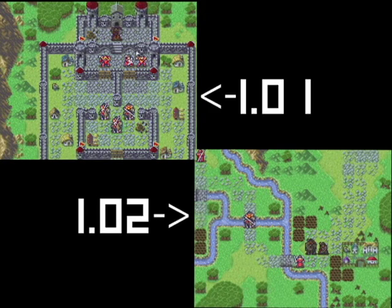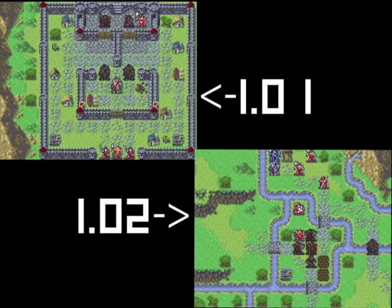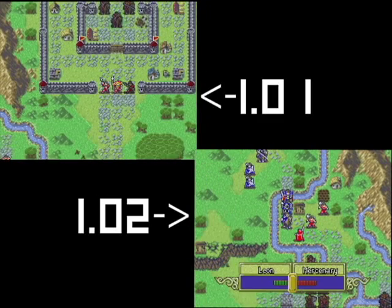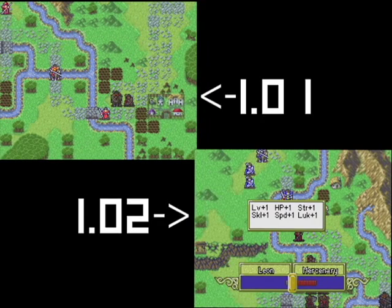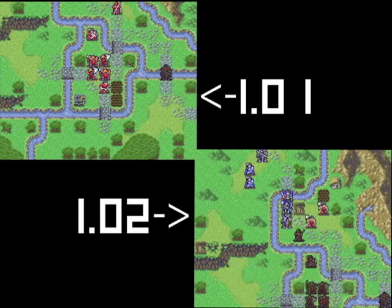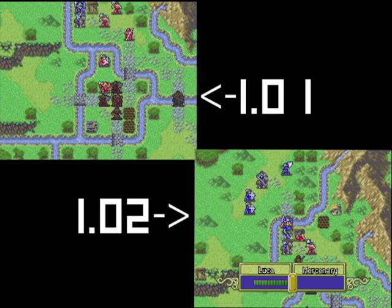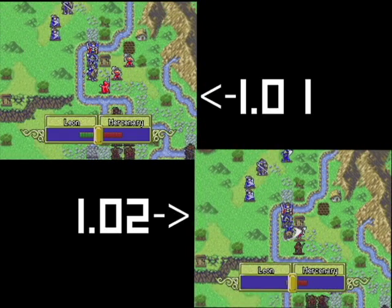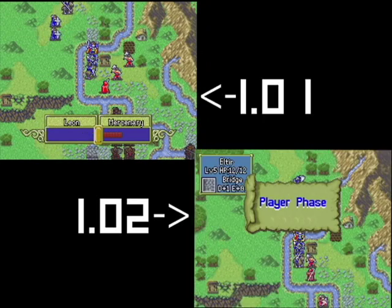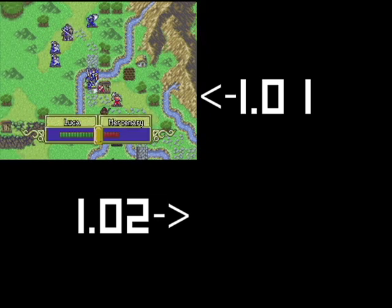If you look at the screen now, we're running two movies of a similar encounter happening simultaneously in 1.01 and 1.02. The clip for 1.02 in the lower right-hand corner is running notably faster than the clip for the earlier version. There were two main areas we worked on to accelerate the game. The first is overall engine speed. Not only do all animations play more quickly, but the AI's turn also proceeds at a more reasonable pace. This should enable players to see the result of their actions more quickly, but in just as much detail as before.